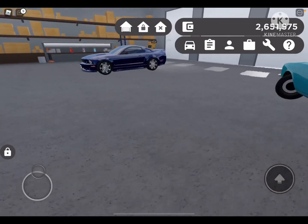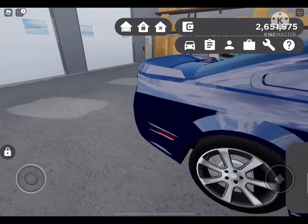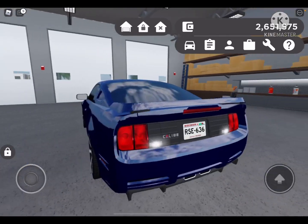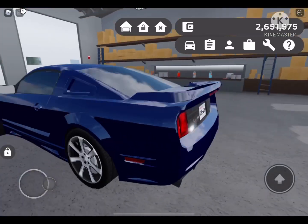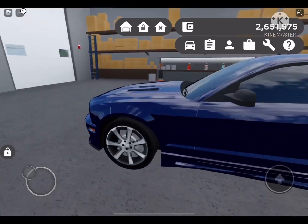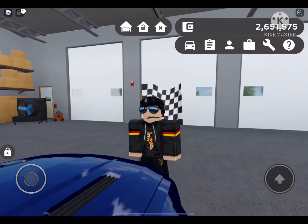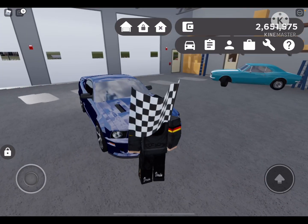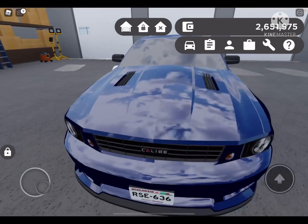Alrighty everybody, so here it is. We got the wide body kit on it. As you can see it looks a lot lot better — you can't really even tell it's the same vehicle. This thing looks sick dude, I love this thing. But now we gotta put the engine in and tune it to have over 500 horsepower and make this thing a supercar slayer.